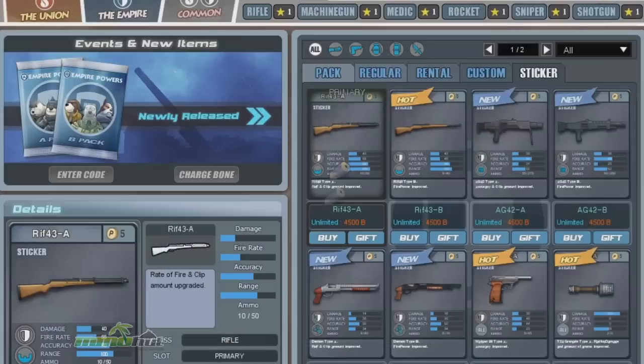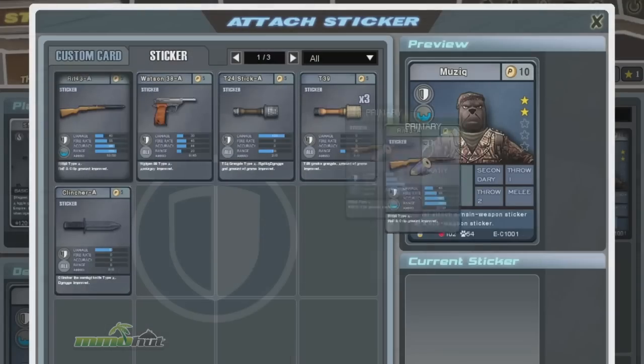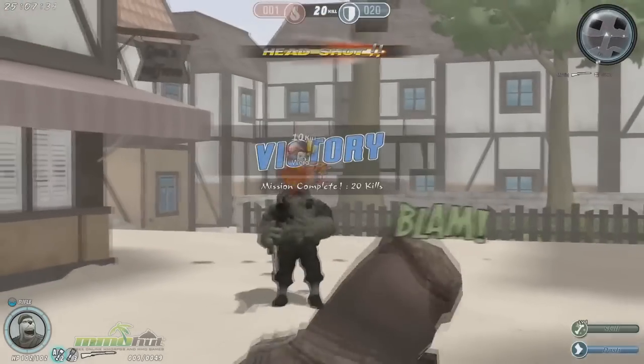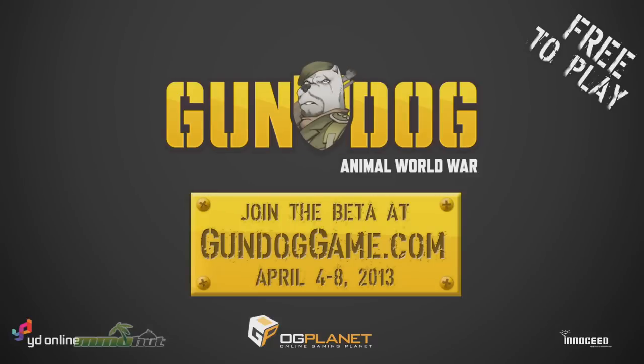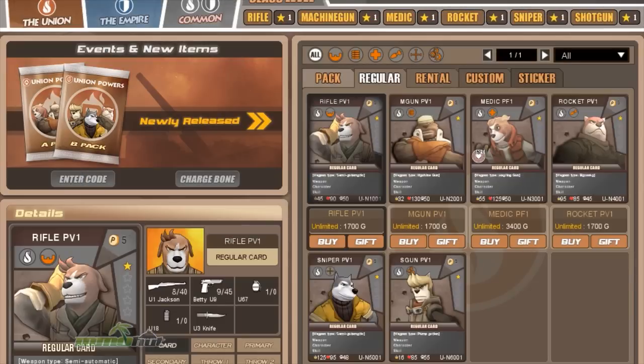Basically what we have here is a game that's kind of a class-based team shooter — not too different from Team Fortress or Battlefield Heroes — but we've tied in some card collection elements from collectible card games. We have a bunch of different characters that you can collect through playing the game, earning currency, and the characters all have special skills that impact the battle. There are six different classes right now, and we're running the closed beta this weekend, April 4th to 8th.